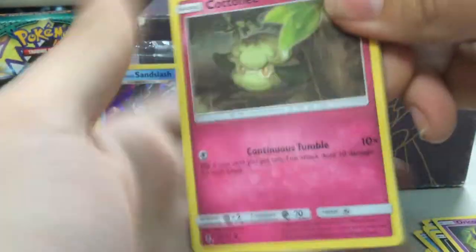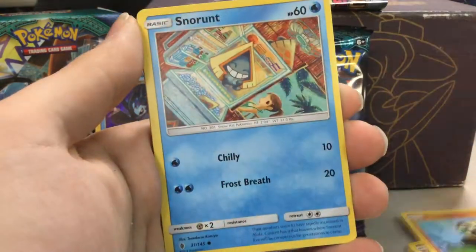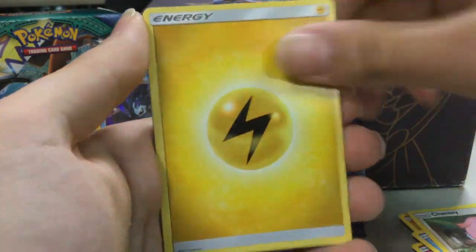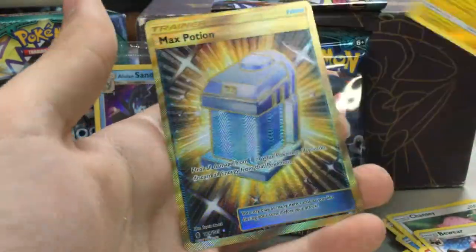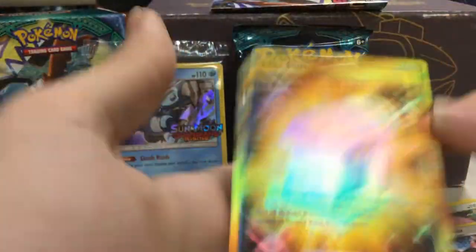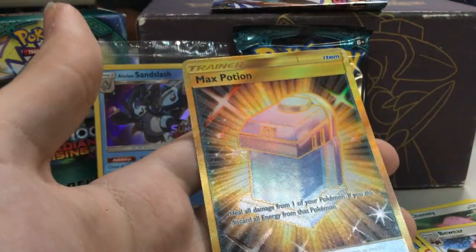Second pack: we got a Cottonee, Bellsprout, Pan Cham, Snorunt, Chansey, Lightning Energy, Clefable, Lampent, Bewear, Vespiquen, and a Secret Rare Max Potion! We got the Gold Max Potion — that is pretty cool.